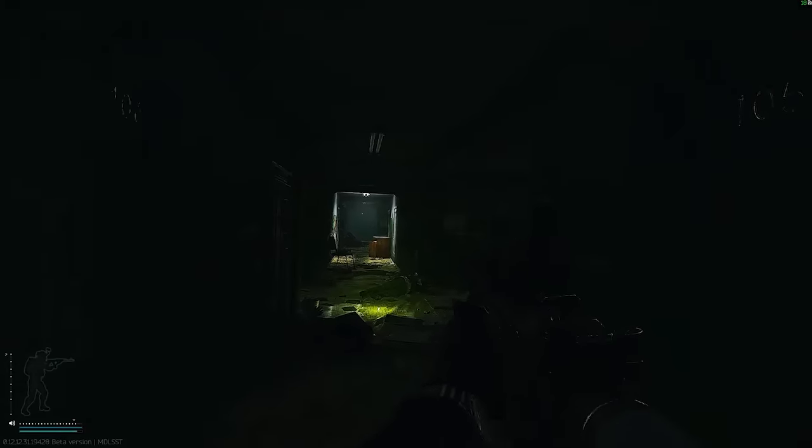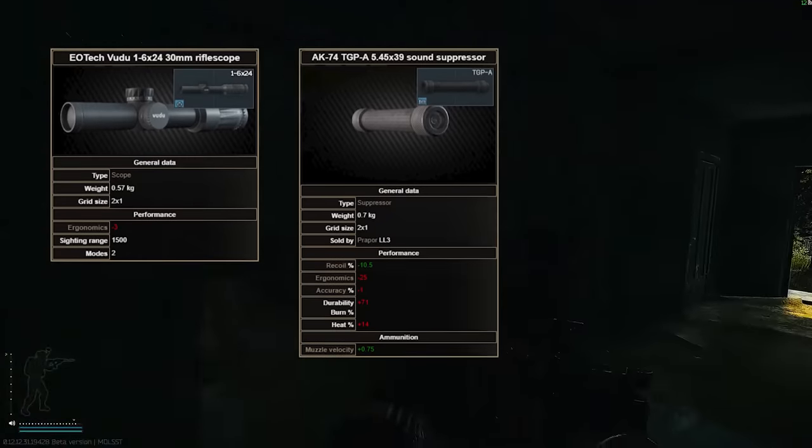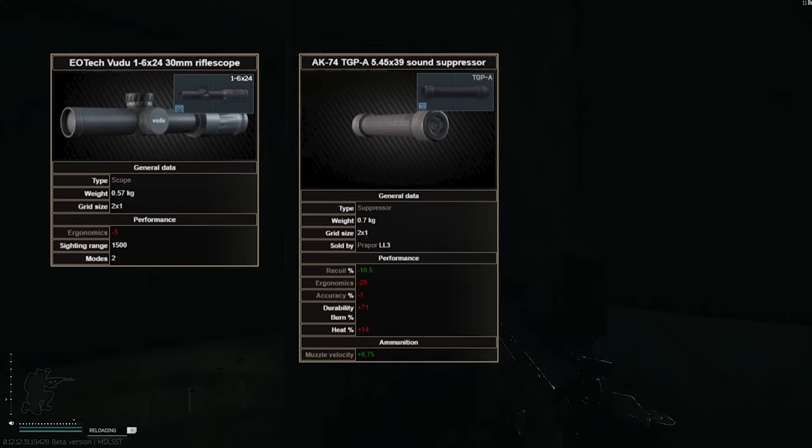The modding is up to you, but I like to run this with a voodoo and a suppressor. You can mod it however you want — it naturally has low recoil, so making this fully meta isn't necessary.